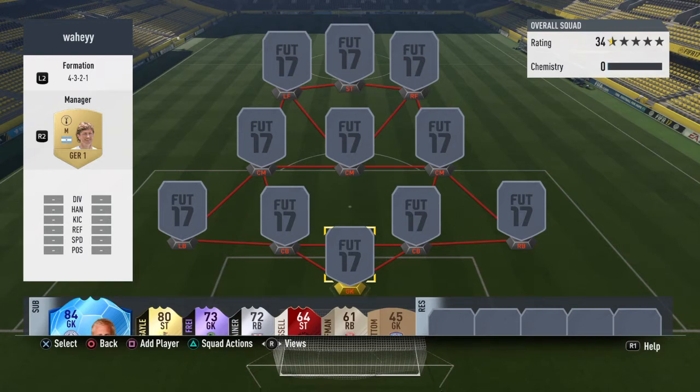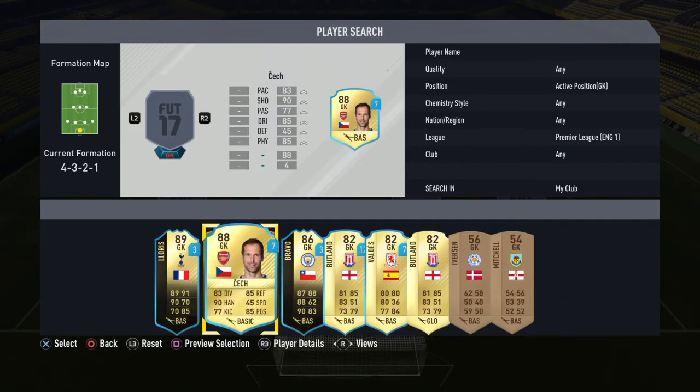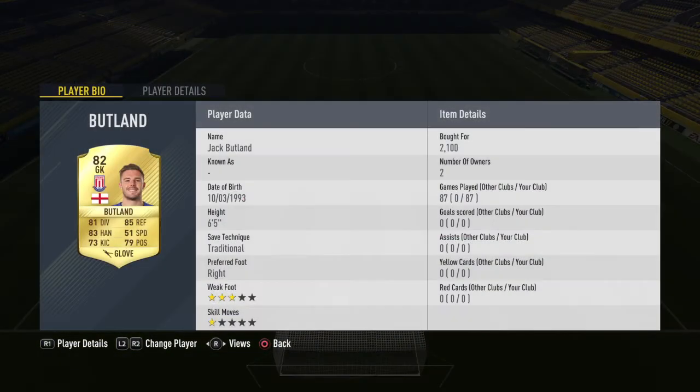Jumping into the starting 11 now, we go with the usual — you guys already know — Jack Butland. This guy is a machine, he is so goddamn good. 6'5", 81 diving, 85 reflexes, 83 handling and 79 positioning. I do believe those are the only four stats that matter on a keeper, and a Glove does boost the diving, handling and positioning, so it makes him about 10 times better. Cheap as well.